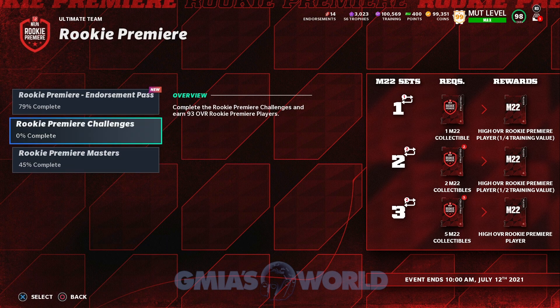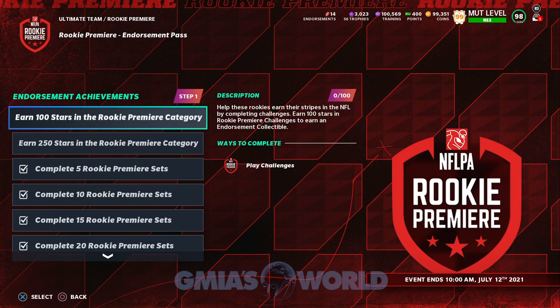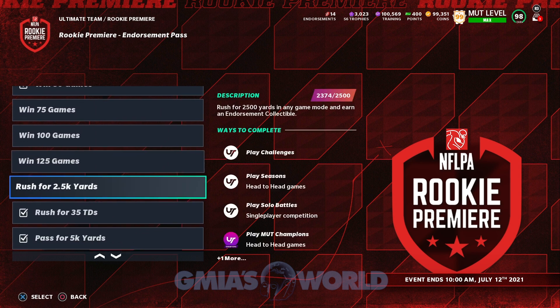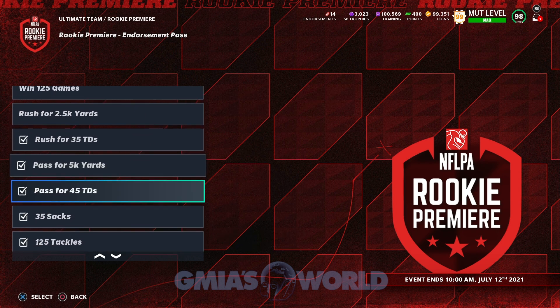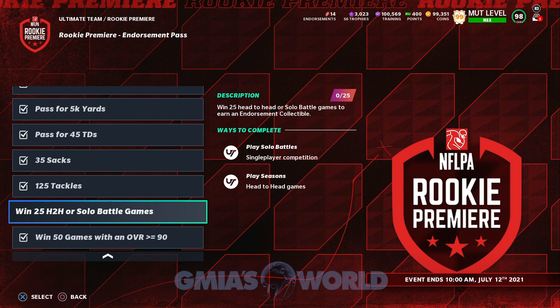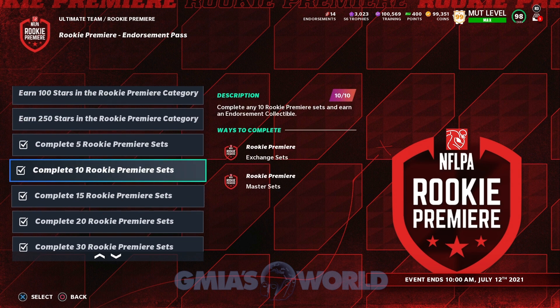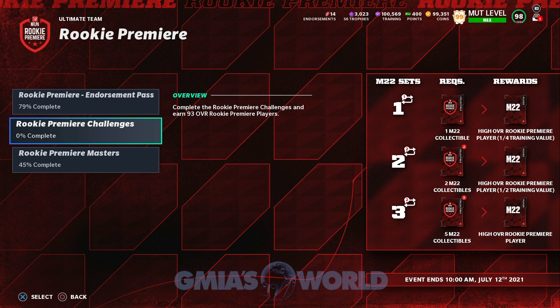We're going to go to Rookie Premier Masters — Endorsements. Earn 250 stars in the Rookie Premier category, earn 100 stars in the Rookie Premier category — so you can get more endorsements that way. Win 75 games, 100 games, 125 games, rush for 2,500 yards. Win 25 head-to-head or solo battle games. These are some of the ways that you can get endorsement passes. These are the Rookie Premier challenges, and that segment on the right shows you what it will be exchangeable for in Madden 22.